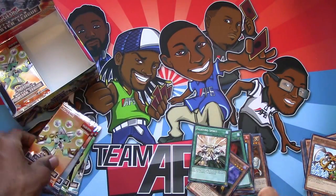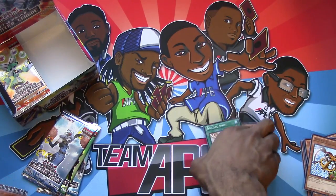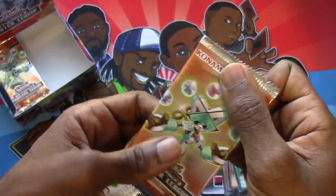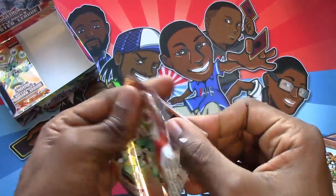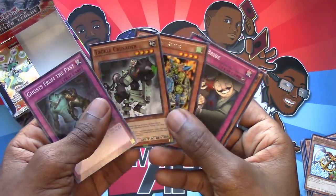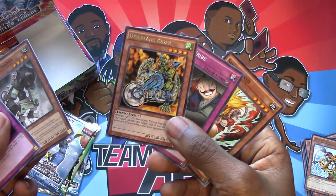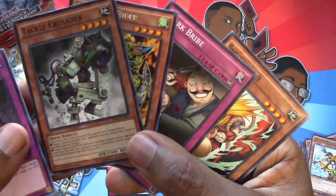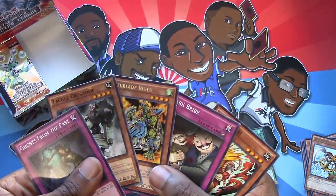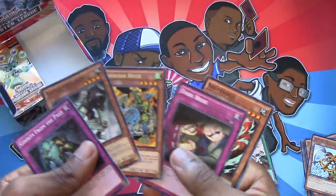Stay around boss, stay around. The one thing with these little sets that have like 50 packs — yeah, those get really tedious. Tackle Crusader — he deals with a monster too. Did Troll use this in Shaddolls for like about a day? I used it in my Rockstone build. I like the Dark Bribe reprint.